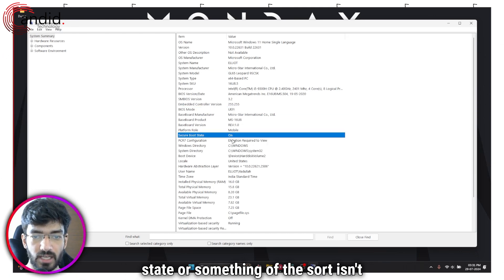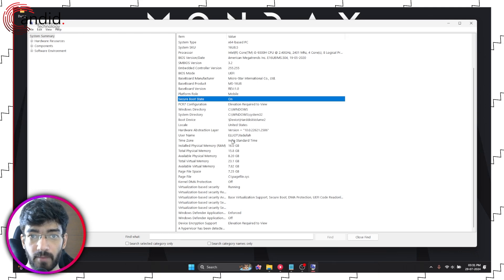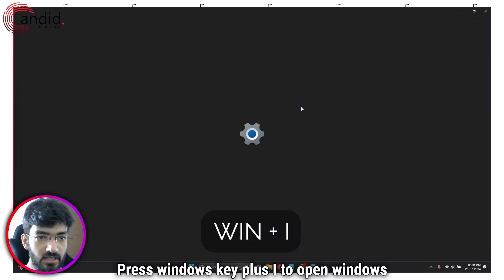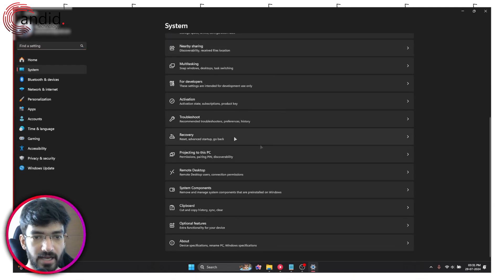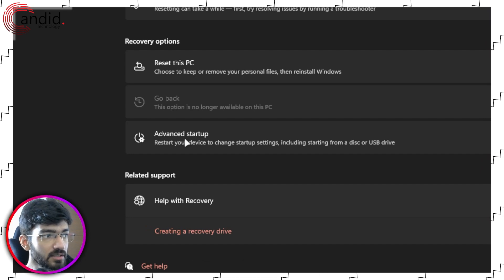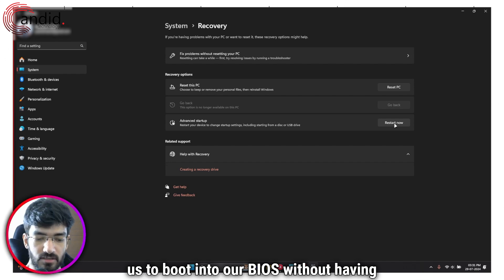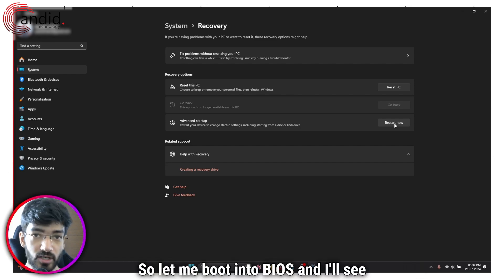But if the BIOS mode and the secure boot state aren't working as expected, we're going to have to head over to our BIOS to fix this issue. Press Windows key plus I to open Windows Settings, go to System, then head to Recovery. You'll see the Advanced Startup option — go ahead and click Restart Now. This will allow us to boot into our BIOS without having to figure out what BIOS key to press.